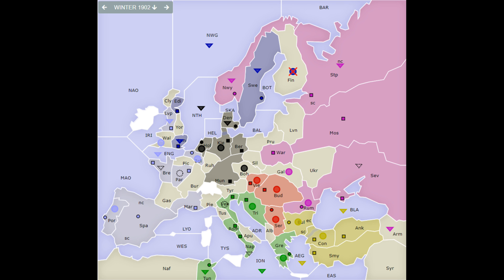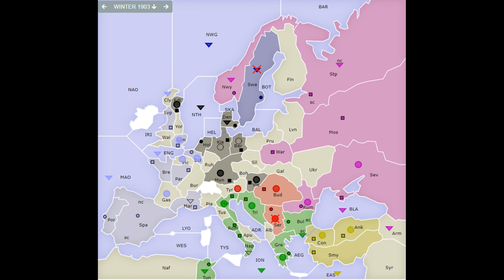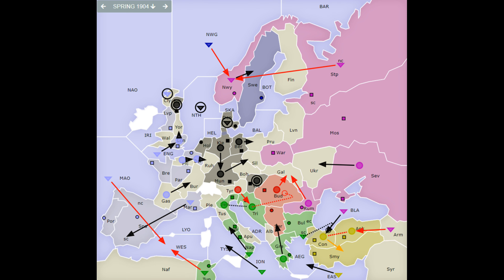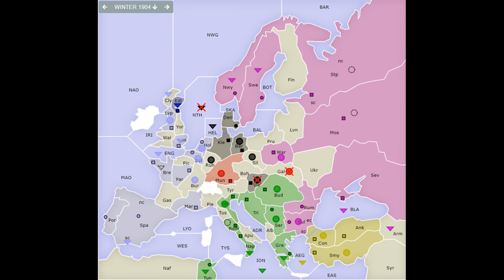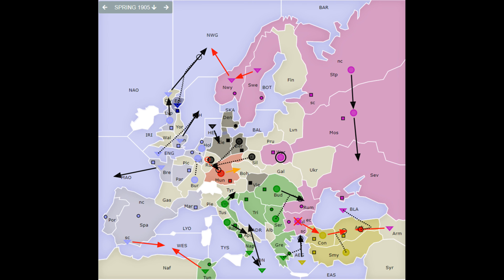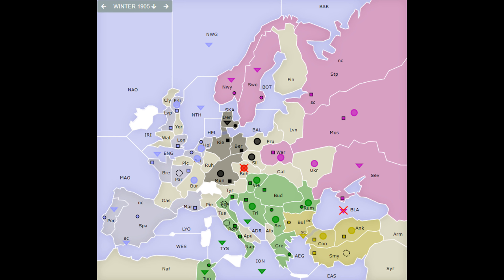This is the most anti-Russian opening possible for Turkey, so right off the bat, the obvious reason to open with this is to go after Russia. Usually you would only make this opening if you either think Austria is your ally, or that Russia is likely to attack you early. Otherwise, this opening is probably just a really good way of turning Russia against you early.